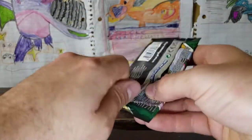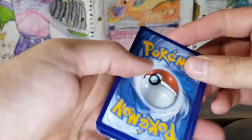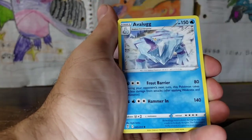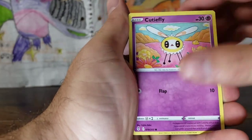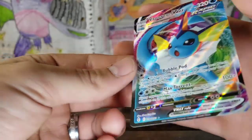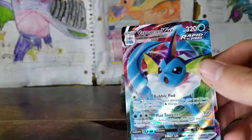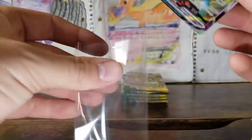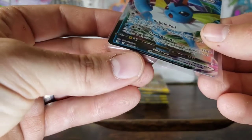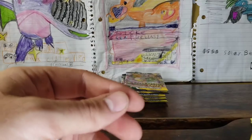Giga Impact for 220 damage for two water and two colorless isn't really that bad, except you can't attack next turn. Hopefully if we do that with the code cards more people get more codes. We have a Water Energy for the Arctovish. We have a Vaporeon VMAX! It looks perfect — I don't see anything. The centering looks so good. That is awesome. Vaporeon VMAX.